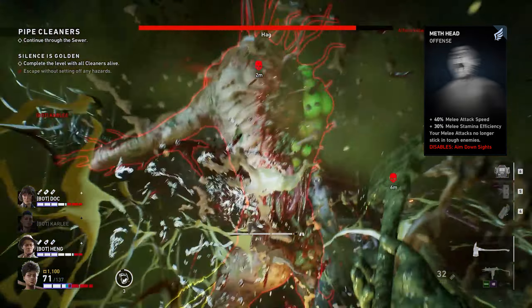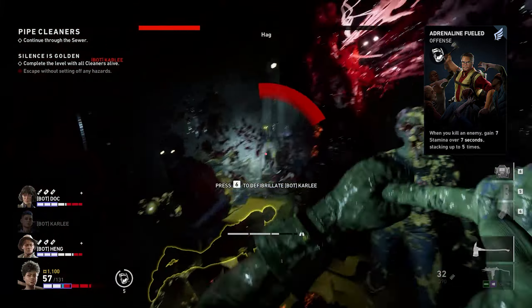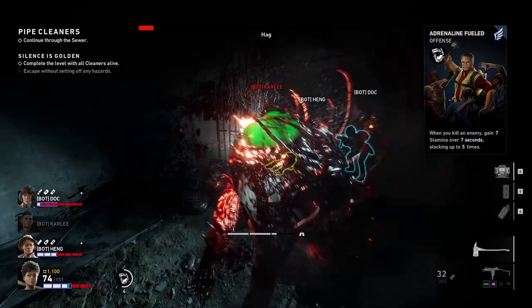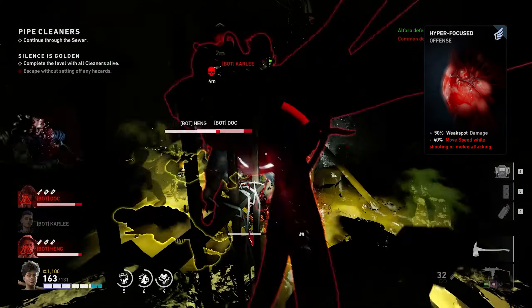Meth head disables aim down sights, but you're mainly going to be meleeing with this build so you don't need aim down sights. The next card is adrenaline fueled — when you kill an enemy, gain 7 stamina over 7 seconds, stacking up to 5 times. The next card is hyper focus — plus 50% weak spot damage, minus 40% move speed while shooting or melee attacking.